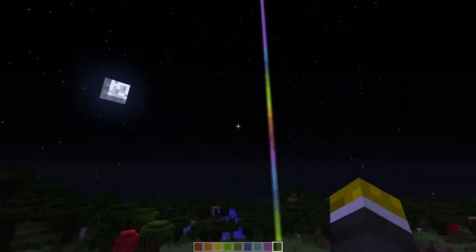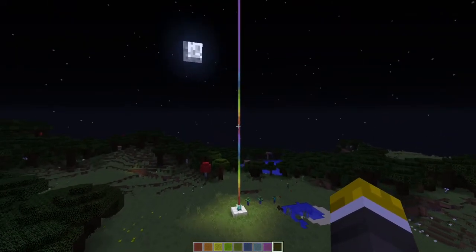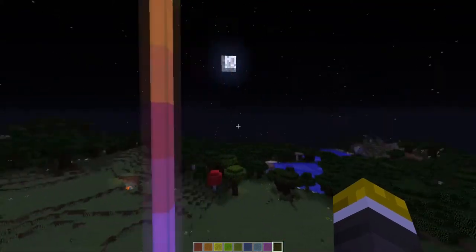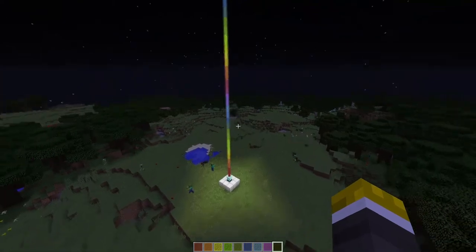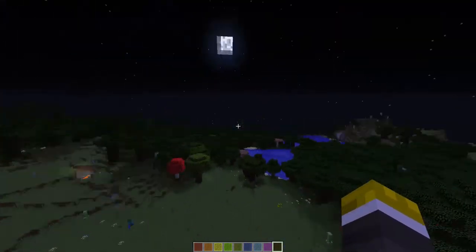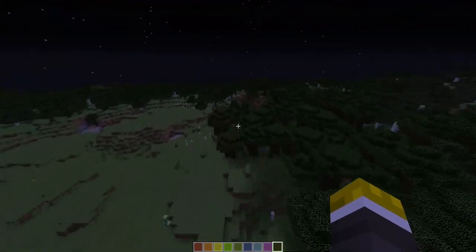That is how you create a rainbow beacon in Vanilla Minecraft. I hope that you have enjoyed this tutorial and that it has helped you in some way or form. And if it has, please hit that like button down below. Be sure to subscribe for more content and tutorials like this.